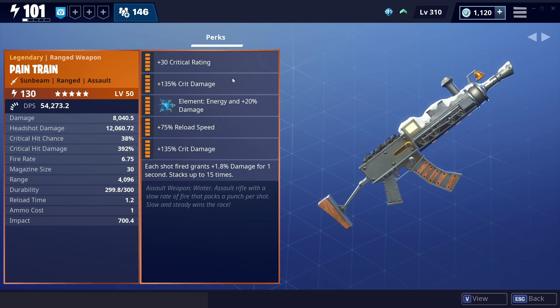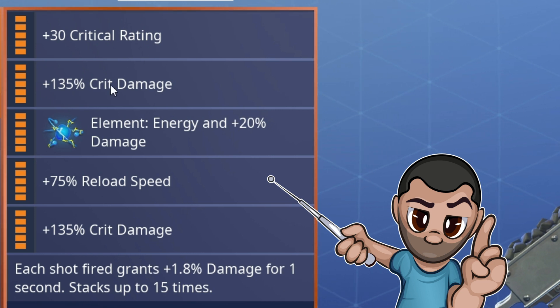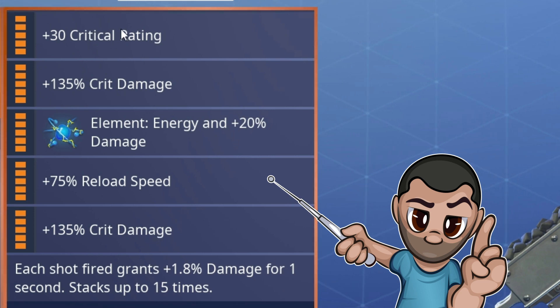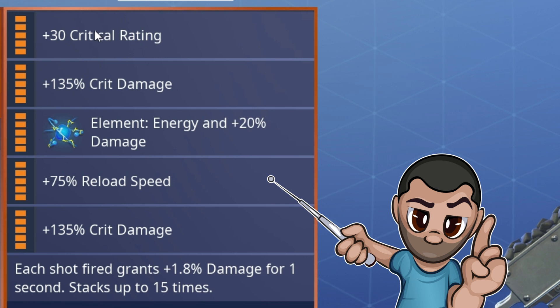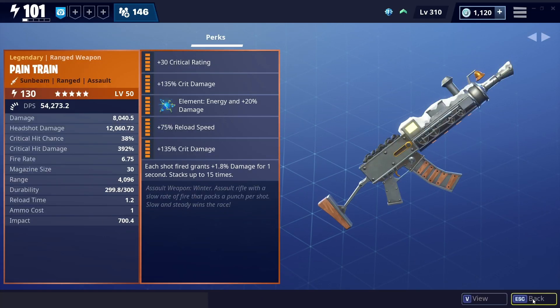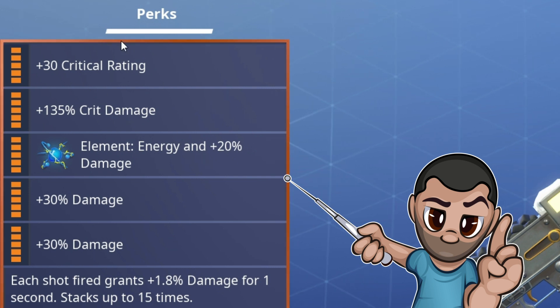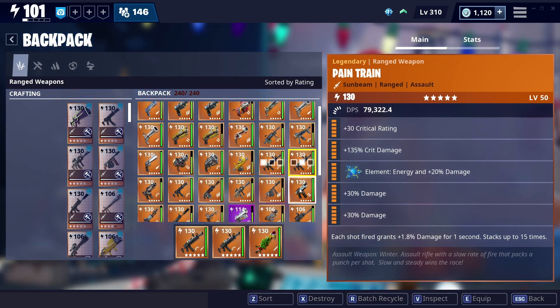The two builds we're going to be reviewing: the first one has triple crit — crit damage, crit damage, and crit rating — so this is the triple crit build, which we're going to run first. Down to play style, I've got reload and energy on there as well, which looks pretty damn wicked. The other one we're going to review has got double damage on there. You can put even more damage perks by adding damage up there as well, so later on I might even do one with four damage perks.